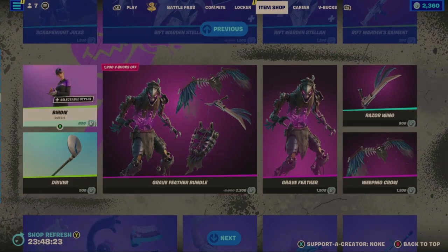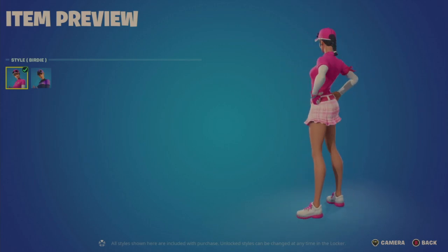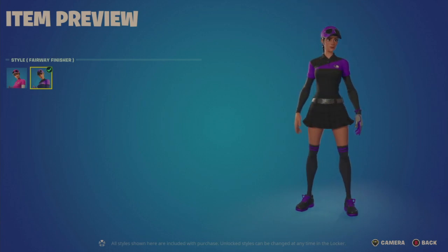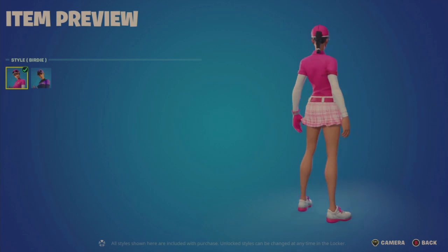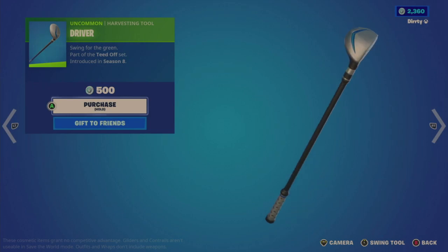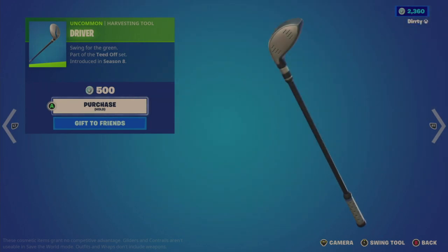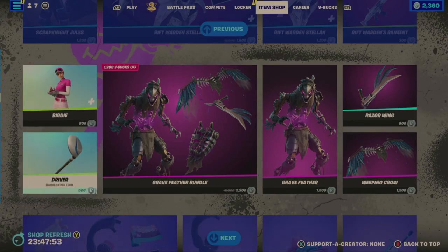Continuing a little bit from that previous golf-looking bundle, the Birdie outfit for $800 — but this has two styles. I think I've seen someone rock this online. Fairway Finisher style as well. This might have been the better option to include in that earlier bundle, because you do get two styles. Then the Driver Tool — it definitely sounds like a club hitting a golf ball. These should have been bundled in the locker; these would have been better.